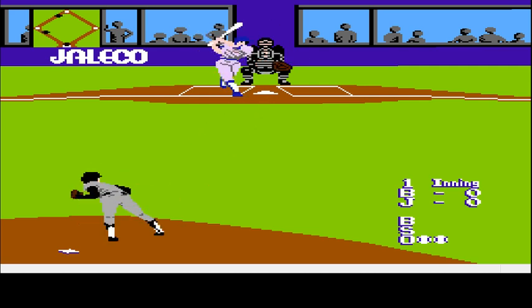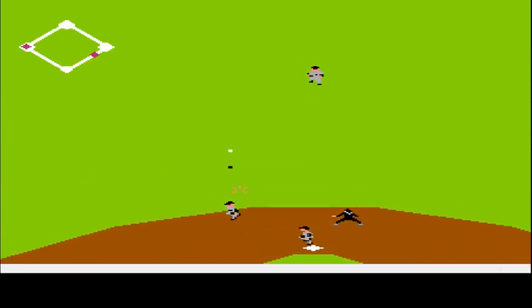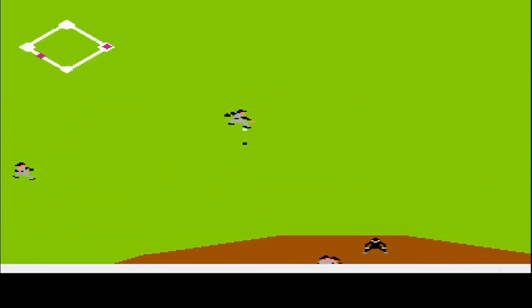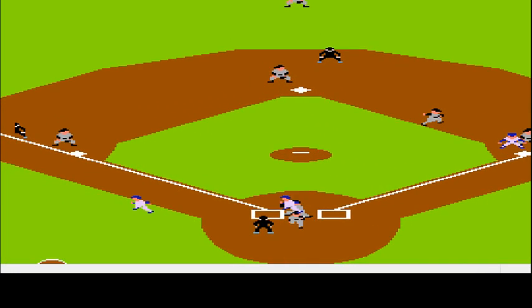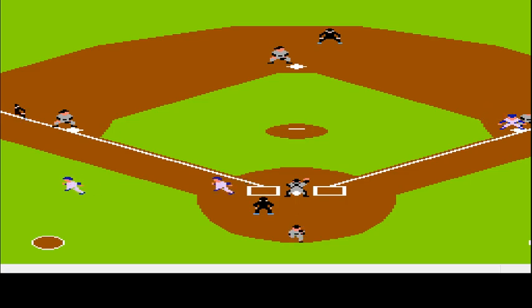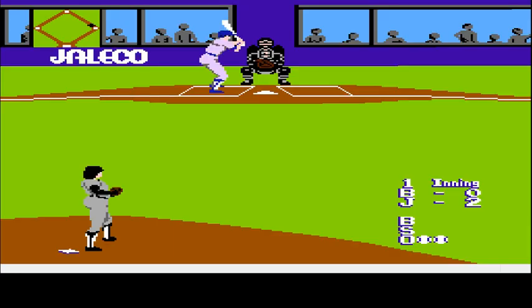Some really good hitters here, at least as far as their stats go. That looks like it's going to drop in — and it is. In this situation, I got that runner to go home without having the guy from first go to second, because he hadn't reached first base yet. If he had, he would have gone as well — and then it's a pain trying to get guys to go back. You have to press A closer to the base to go back.